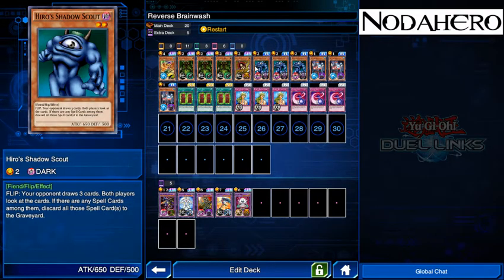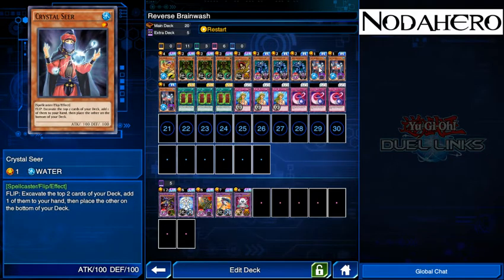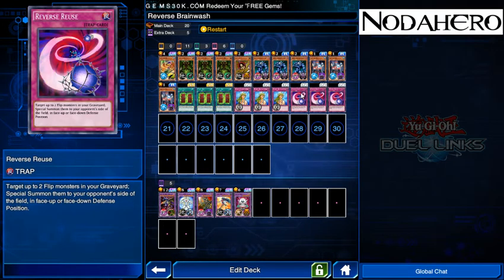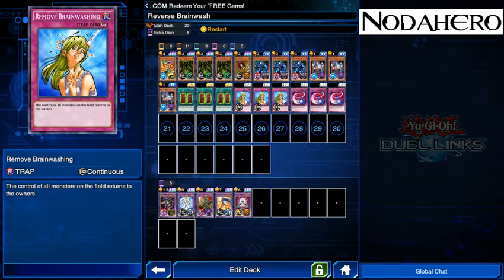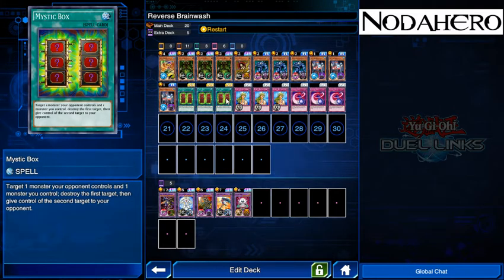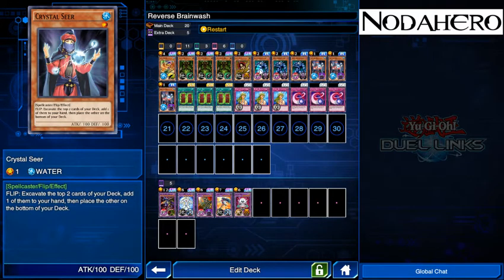The Hiro Shadow Scouts in the deck are essentially the kill condition — they more or less ensure you will not mill out before your opponent. The later you can play these and have them triggered the better; you don't want your opponent to get any value off of it if possible. The Crystal Seers are here to basically dig for whatever you need. Generally speaking, the first thing you're looking for is Remove Brainwashing — that is essentially the core to the deck. It lets you use Reverse Reuse properly, which lets you get two flip effect monsters to your opponent's side, and with Remove Brainwashing you get them back instantly, so you're basically getting a two-for-one on this card.